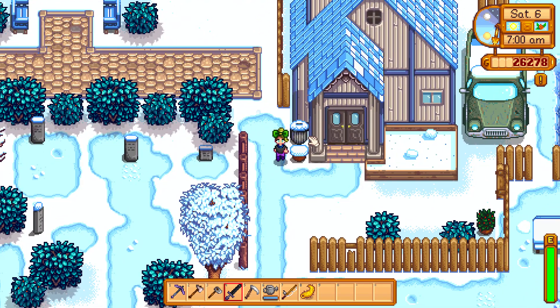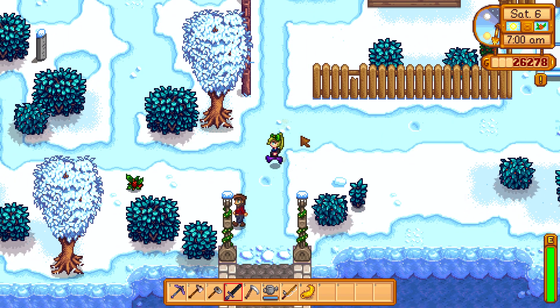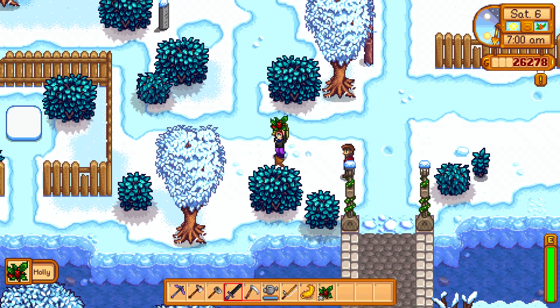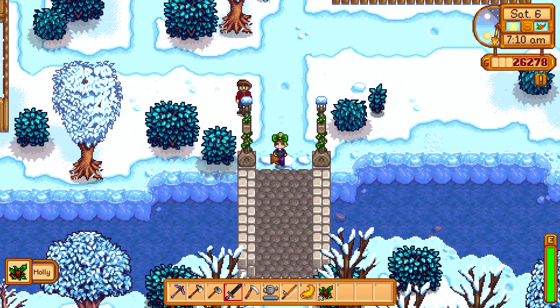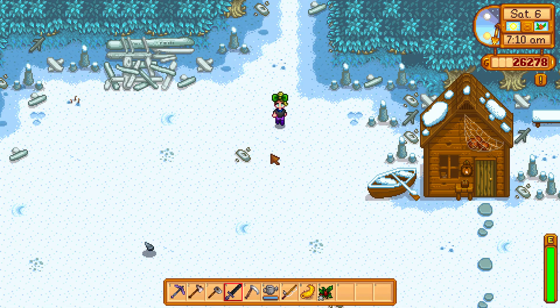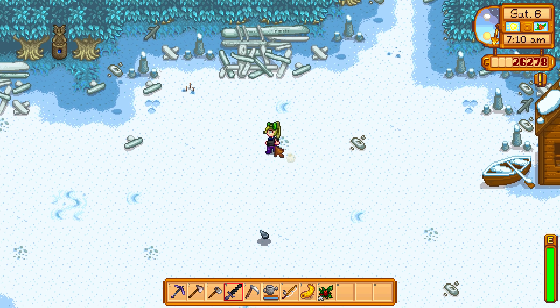If you want the dried starfish, you have to go to the beach. Go to the beach and dig up a shovel. No — there is a holly and there is a villi, but you want to go to the beach and dig up the worms and you can get a dried starfish.